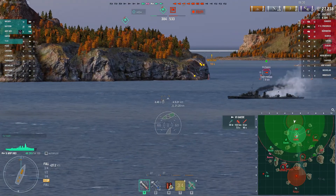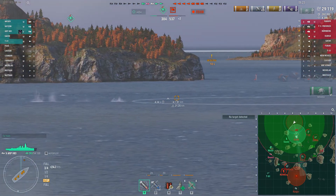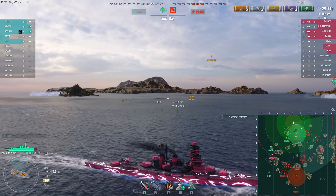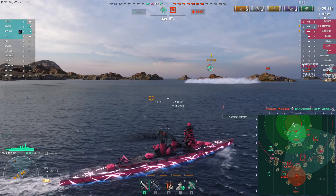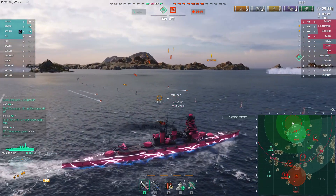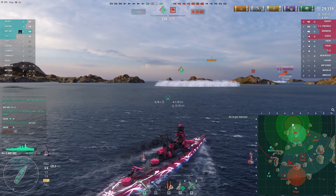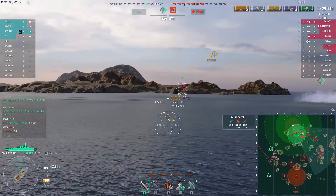That looks like it's going to finish off the Gaida — oh, so close. Keep that nose to him Joe, just forget you even have rear guns. That's a mistake you'll see a lot of people make: when you're facing off with a destroyer at close range and you turn to use your rear guns, you show a much wider profile of your ship, which makes it much more likely that torpedoes thrown in your face will hit you. And here come the Fubuki torps — oh, that was lucky.